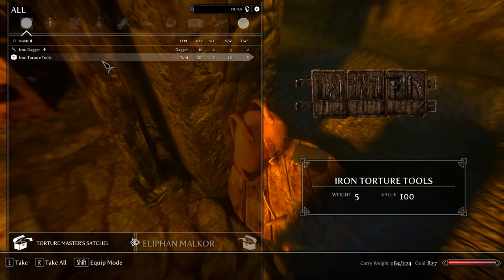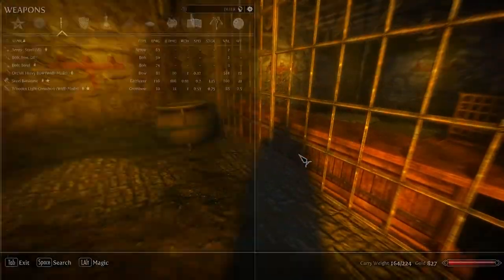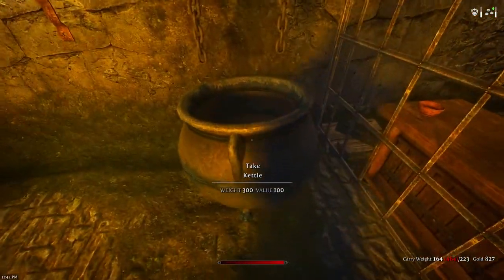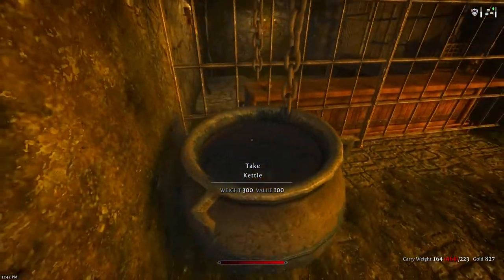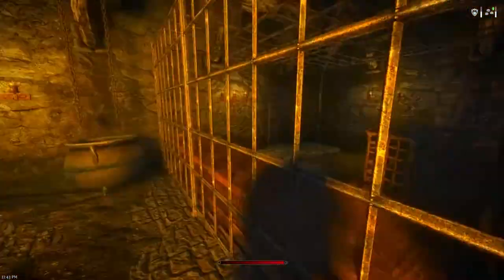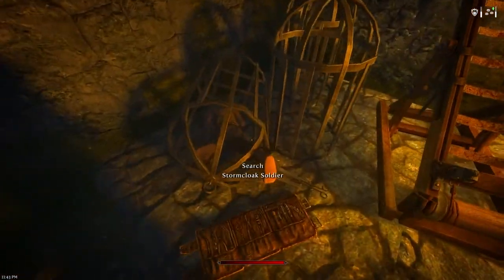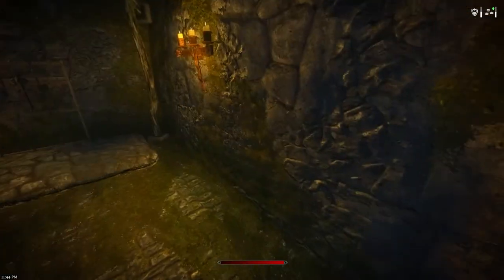A wooden torch — I'll actually take that. These iron torture tools aren't that bad for weight and cost. This kettle, oh my goodness — this is the craziest kettle I've seen. It might be the biggest kettle in all of Skyrim. So if you're looking for kettles, there's one for you at Helgen.